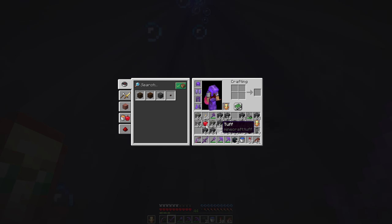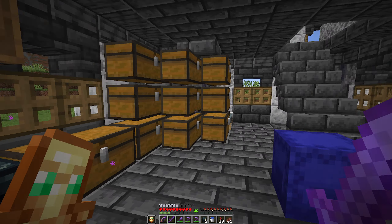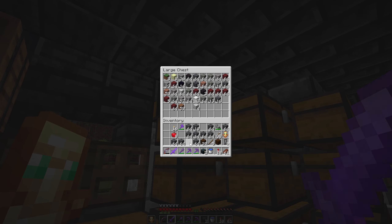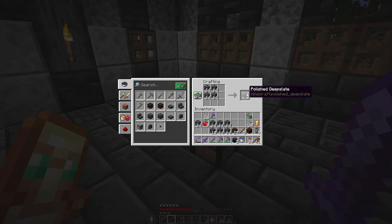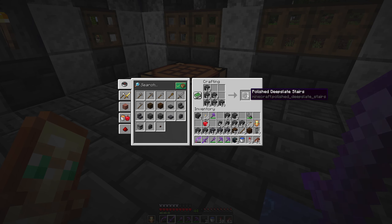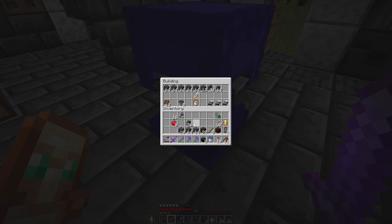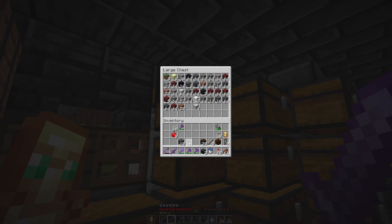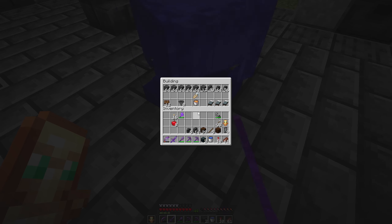I've got myself a whole bunch of deep slate, plus a bit of iron and gold as well. Unfortunately no diamonds, which is a bit upsetting. I've got plenty of building blocks here. I'm not going to build it out of the cobbled variant because that's an ugly one — let's get the nice deep slate. Maybe some slabs. Those are my building blocks and I've got a few extras if I need them. That should be what I need for the farm.